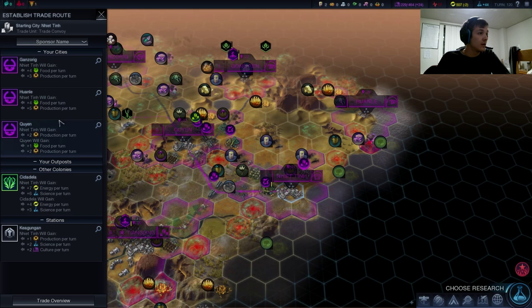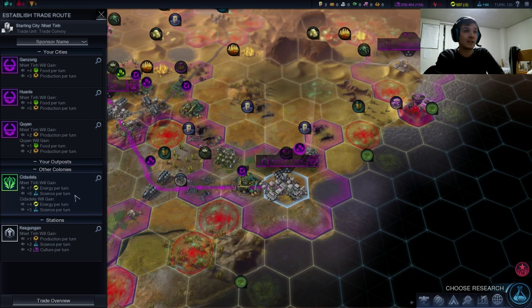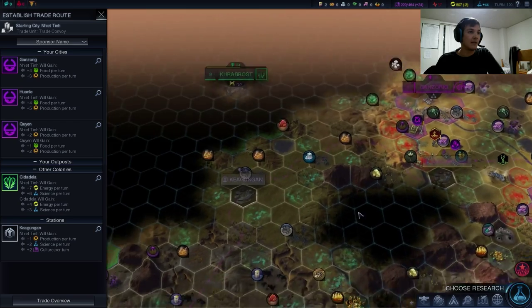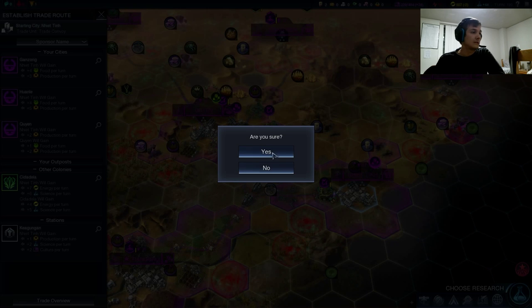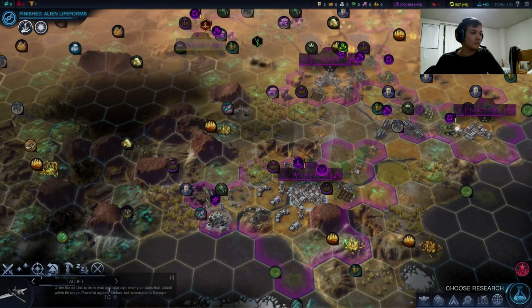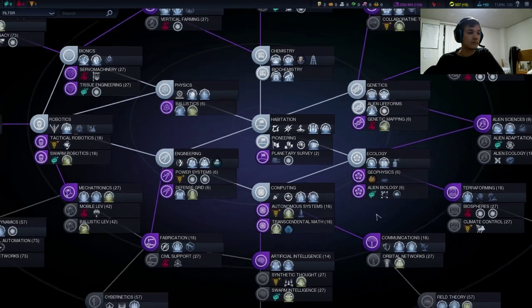This trade just looks so good — four food and five production! The science is so critical; it's literally giving me more than 10% of my current science, and the energy is nice too. I still don't know how international versus internal trade routes are balanced, but this just looks really good so I'm going to take it up, even though it's steam-powering Citadella. If one of these trade routes gets killed though, I'll probably not renew it. The good thing is they're relatively cheap to replace — only two turns.